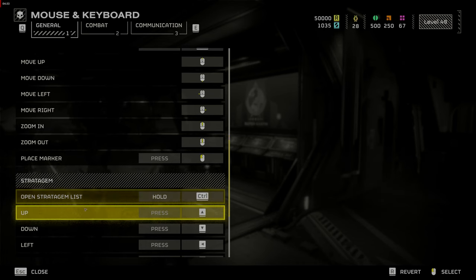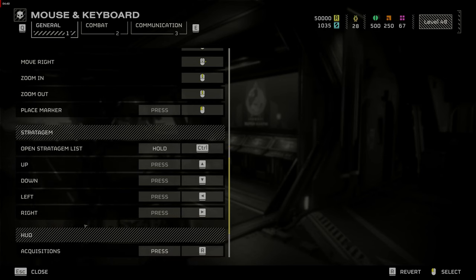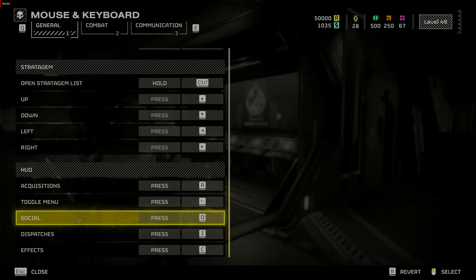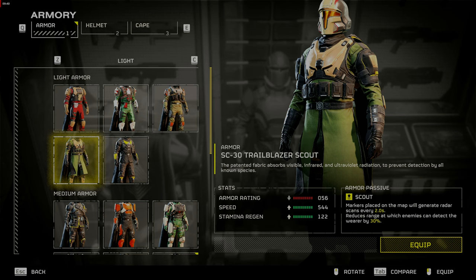Next, go to Stratagem and change your arrow keys to Up, Down, Left, and Right. This will allow you to move while calling in a Stratagem, because if you don't, you will die as you stand there trying to enter the sequence and yelling out for freedom.